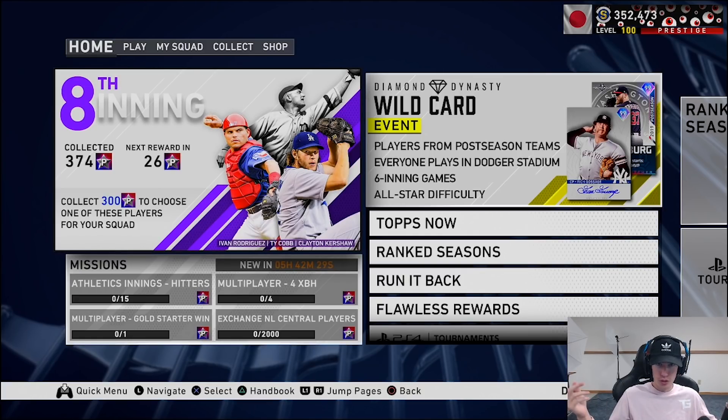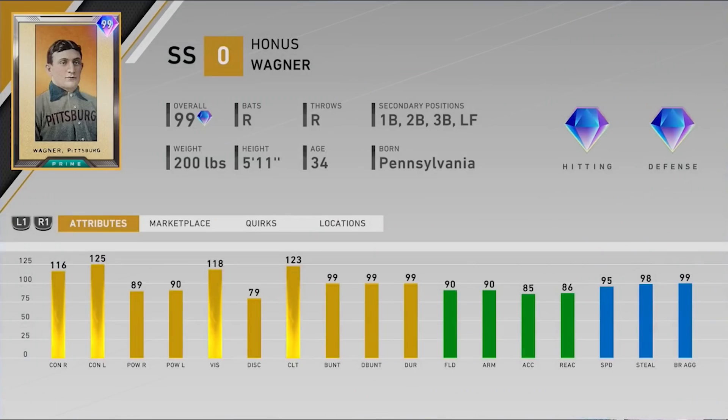Feel free to follow on any of those social medias. The ninth inning bosses are here, as you can already see on the screen. We're starting off with 99 overall prime Hannes Wagner, shortstop primary. Secondaries: first, second, third, and left field. 116 and 125 for the contact, 89 and 90 for the power, 118 vision, 79 discipline, 123 clutch, 99 across the board for bunting, 90 fielding and arm strength, 85 arm accuracy, 86 reaction, 95 speed, 98 stealing, and 99 base running aggressiveness.